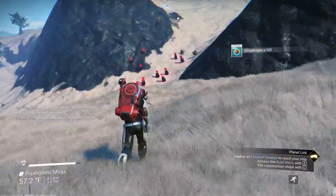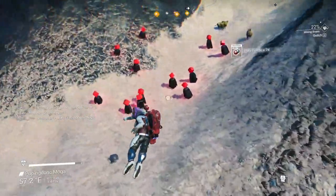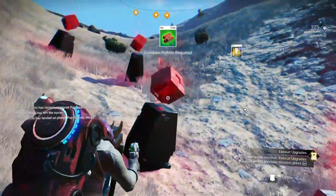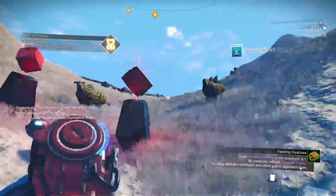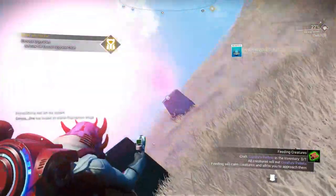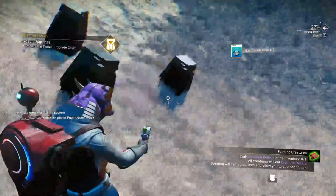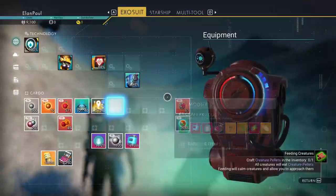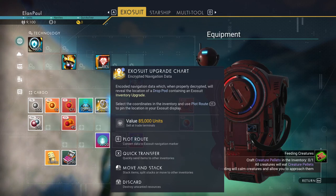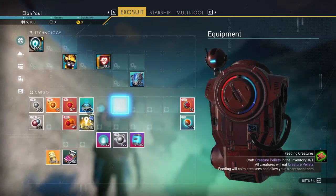Let's grab some of this because we got an opportunity to get a rare resource here. It's probably just going to be navigation data for the most part. We do need to get an animal, but occasionally you'll get something special out of it. We got ourselves an exosuit upgrade chart valued at 85,000 units — that is very, very handy. These things aren't costing a lot, but we're going to sell them at some point.